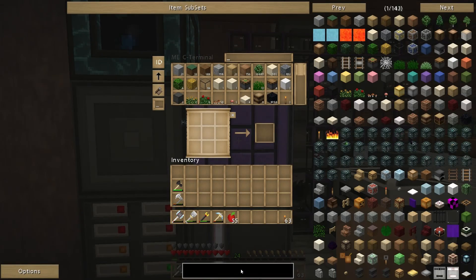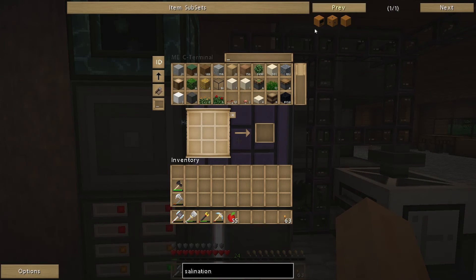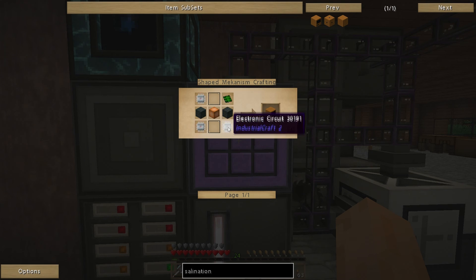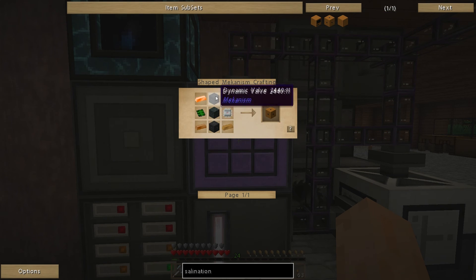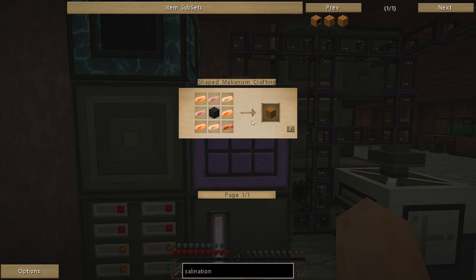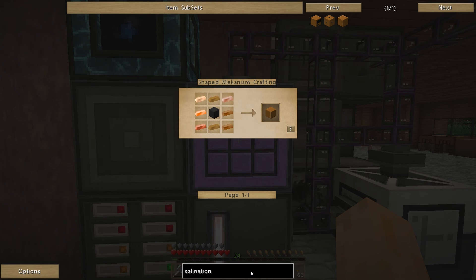A few things we're going to need first — let's have a look at salination. It's got these three different blocks. We need the salination controller — it's a multi-block structure, so we need the overall control block, which is a couple of the Mekanism steel casings, a copper block, a few of the circuits and some glass panes. You need at least two valves — one for water to go in and one for brine to come out. We've got a couple of dynamic valves, some circuits, some copper ingots and another steel casing. And then the salination block that makes up most of it, which is a load of copper and some dynamic tanks.